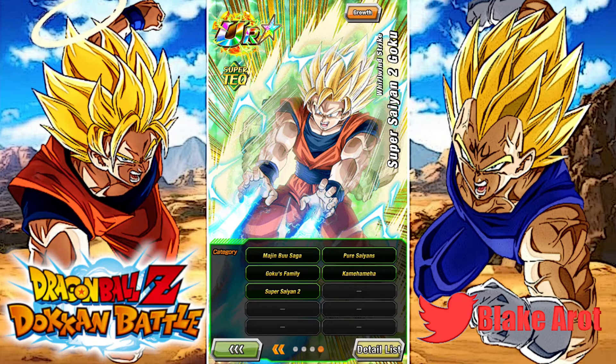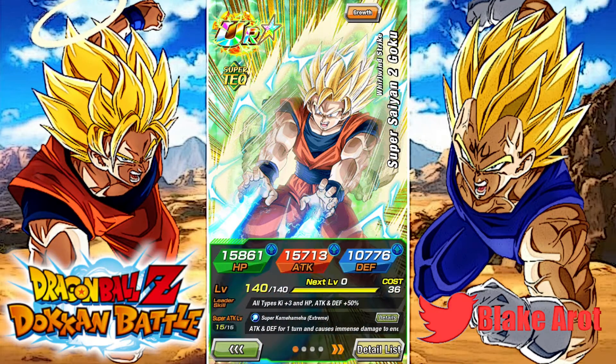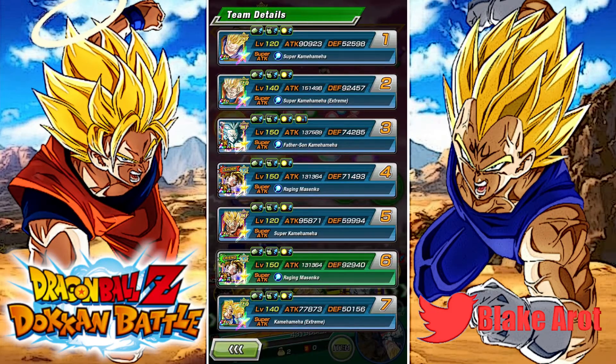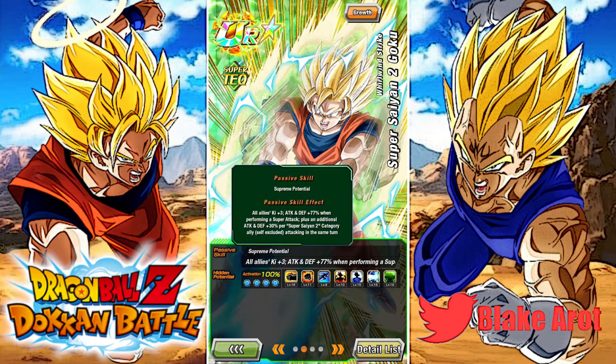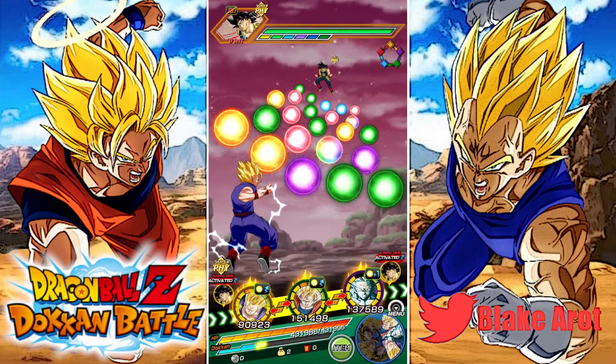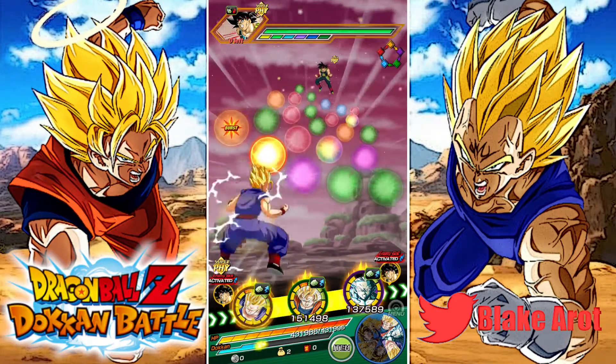Today we're going to show him off on Goku's Family and Kamehameha. Right now we're on the Kamehameha team, and every single unit on this team except for this Goku and Gohan are Super Saiyan 2 — so he's going to be getting most of his passive throughout this whole event. His defense is at 92k, which is really good, and that's without him Super Attacking. He gets the 77% defense when he performs a Super Attack, so his defense is going to be really high after he Super Attacks.